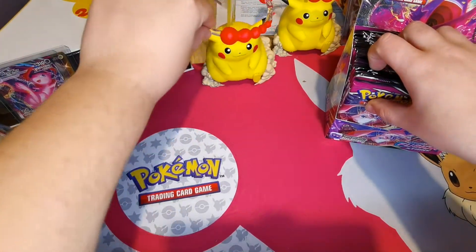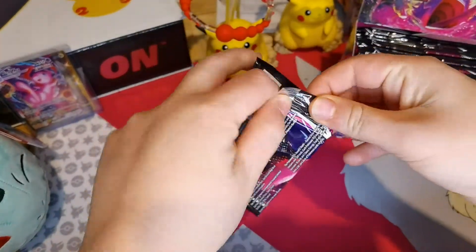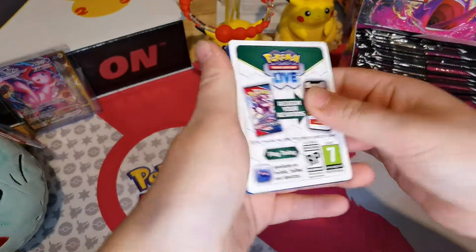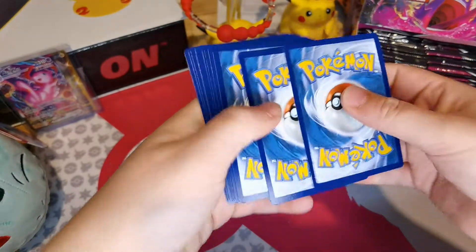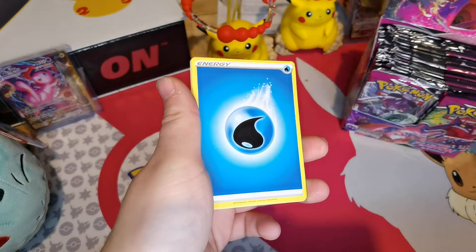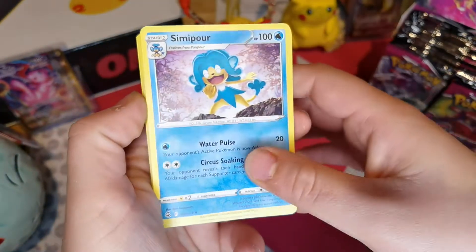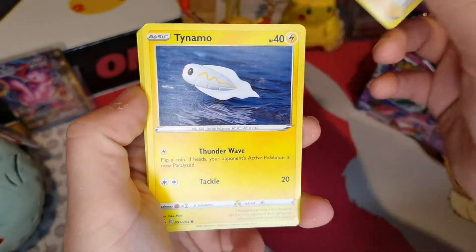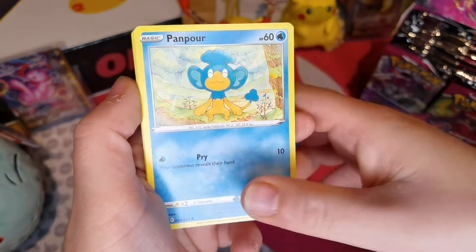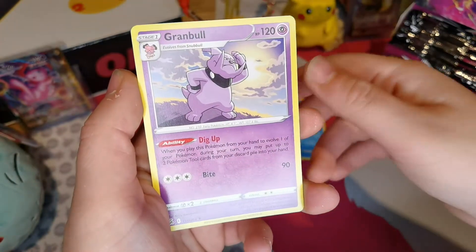Oh look at Pikachu, come on! There we go, so that's the code. Starting off with a Water Energy, Primeape, Simipour, Bug Catcher, Tynamo, Galarian Meowth, Glaceon, Pansage, Eevee, Reverse Holo of Schoolboy, and a Grimer.